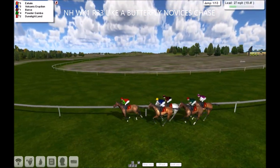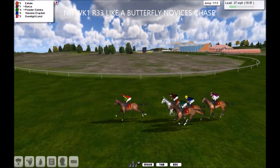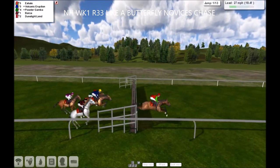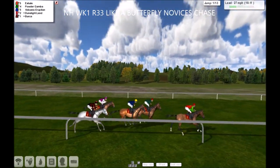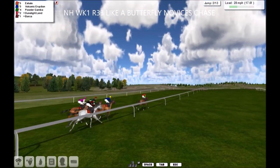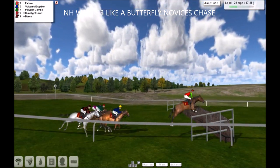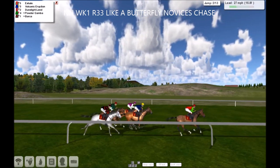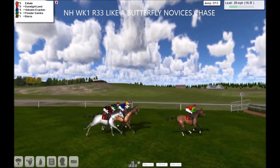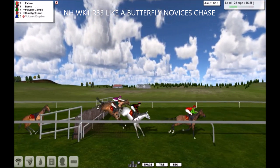Oh, here we go — and Exhale is our leader. They come to the first and up and over they go, Powder Gamber into second, Volcanic Eruption, Dune Light Lend, and Barker. Over the second they go. Dune Light Lend jumps into third, now moves into second, so they're tightly bunched as they go over the ditch — and we've lost one there, Volcanic Eruption's gone. Bad luck to the trainer.